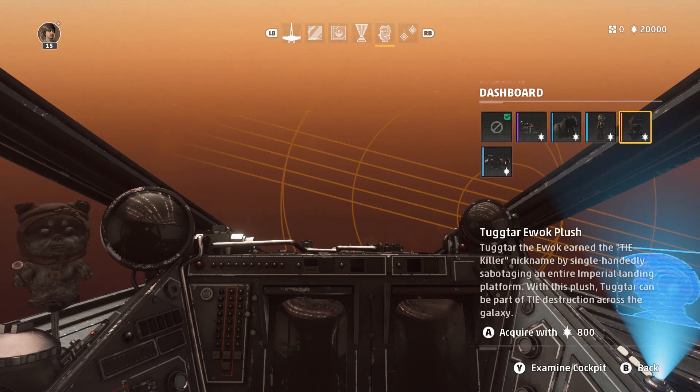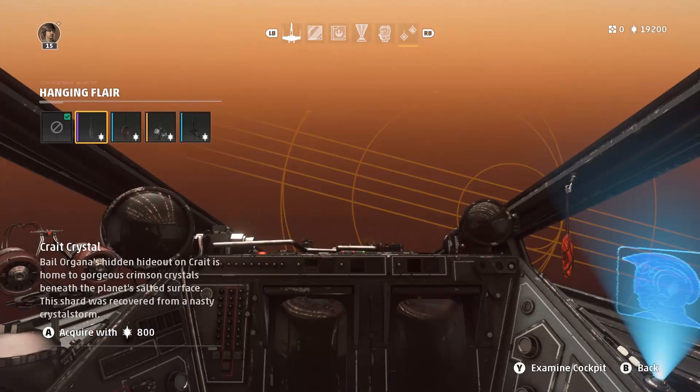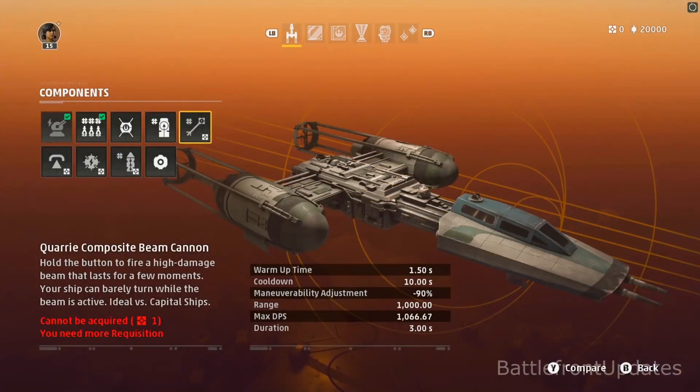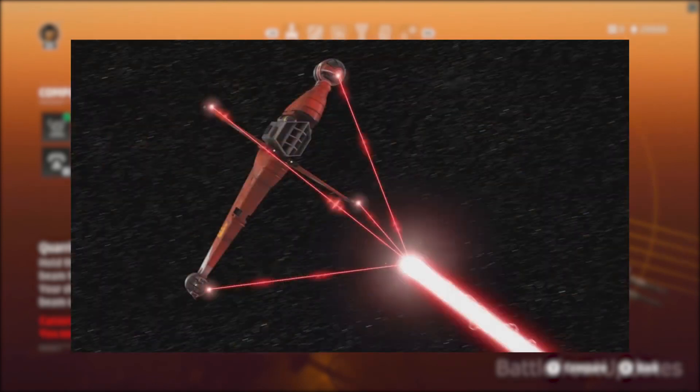The dashboard is pretty straightforward, but we have to return to talking about Tugtar the Ewok, who single-handedly sabotaged an entire landing platform worth of TIE fighters in the Battle of Endor. I have a theory that the bobblehead is based off one of the Ewok skins from Battlefront 2, but I need to continue looking into that. You can also hang items from your cockpit, including a crate crystal from that old rebel base. Over in components, the Y-Wing can be equipped with a Quarry composite beam cannon. Quarry appeared in Star Wars Rebels as the creator of the B-Wing — his prototype had the same composite beam cannon.